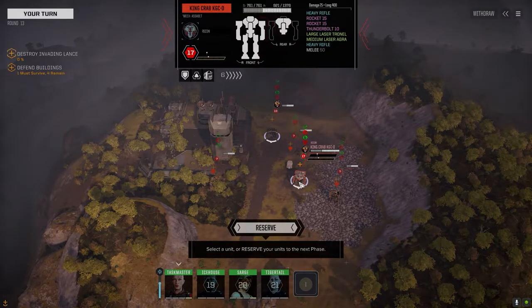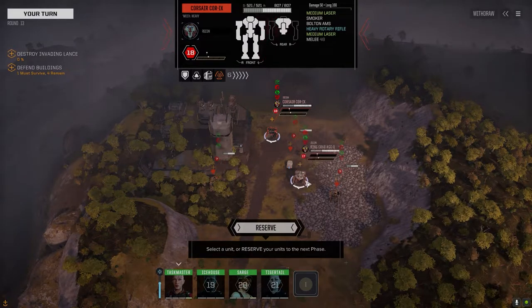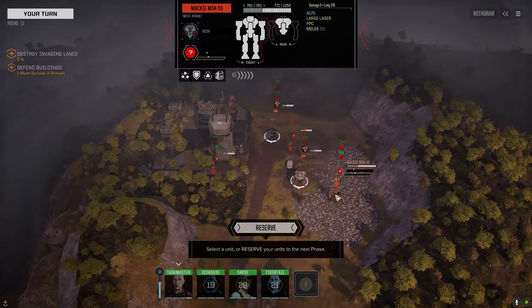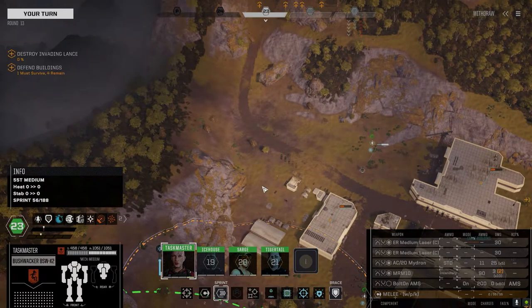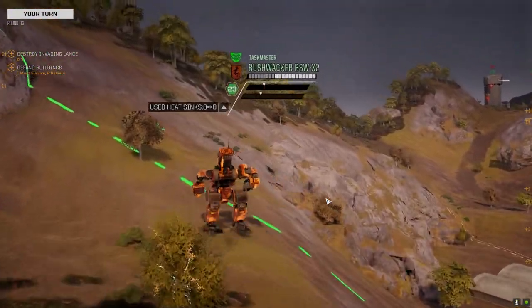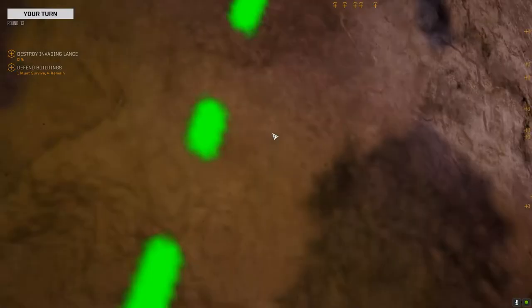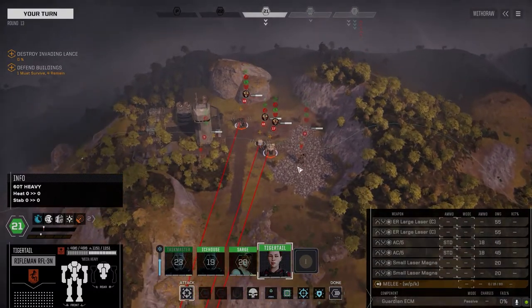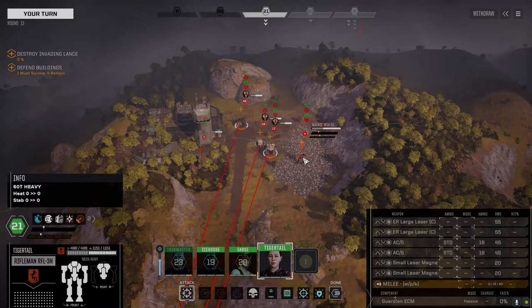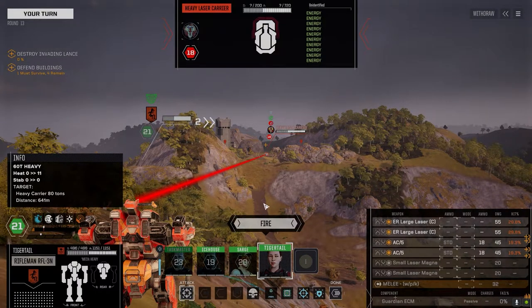This is supposed to be like Clan Fire Mandrill. You could argue that these are like second-line units, but these are ancient. Get up here, full speed. Let's get on them. I think we try and get as many parts of the King Crab as we can. We could get a Mackie — that might be interesting. That would be the perfect mech for the Urban Mech playthrough. What's this guy? Heavy laser carrier. Maybe we take that guy out first — he looks pretty dangerous.